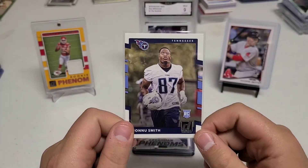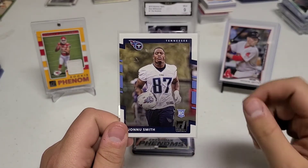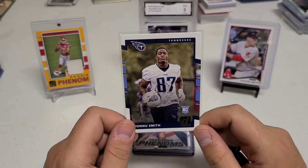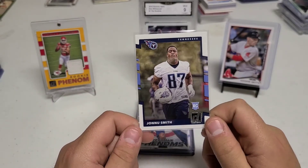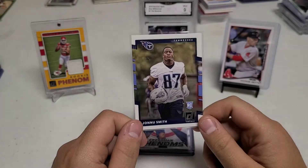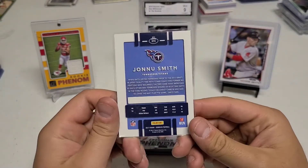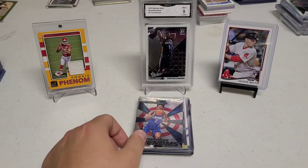Then we have a Johnny Smith card. I've been thinking about buying some Johnny Smith cards for a while — I had some autograph stuff in my eBay cart but they got taken away as soon as he got traded to the Patriots. I do have a Hunter Henry auto for the Patriots. Both are tight ends so didn't want to spend too much, but at least got something. Nice 50-cent card for Johnny Smith.